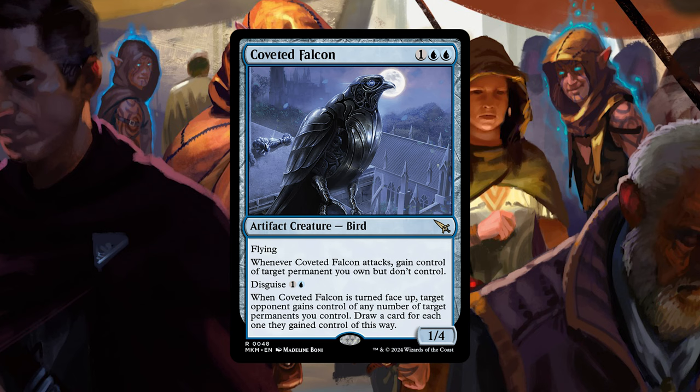Coveted Falcon is a really interesting gift-giving card. It is a 1/4 with flying, and it says that whenever it attacks, you gain control of one permanent you own but don't control — so you get to steal one of your gifts back. Then when Coveted Falcon is turned face-up — you disguise it first, then turn it face-up for two more mana — target opponent gains control of any number of target permanents you control. So you can give a bunch of gifts to your opponents, probably cards that are more of a curse than a gift, and then you draw a card for each permanent they gained control of this way.